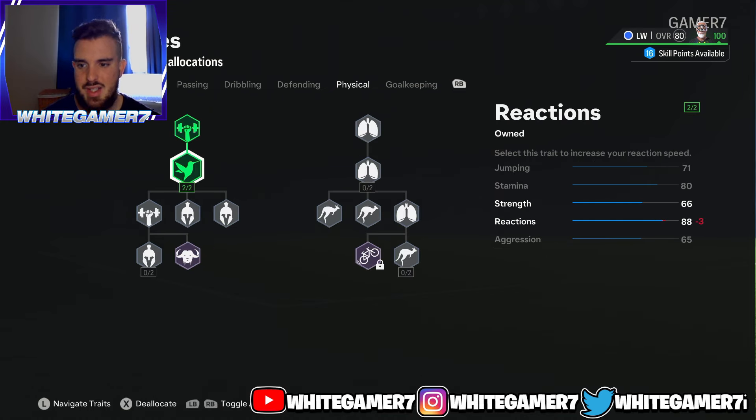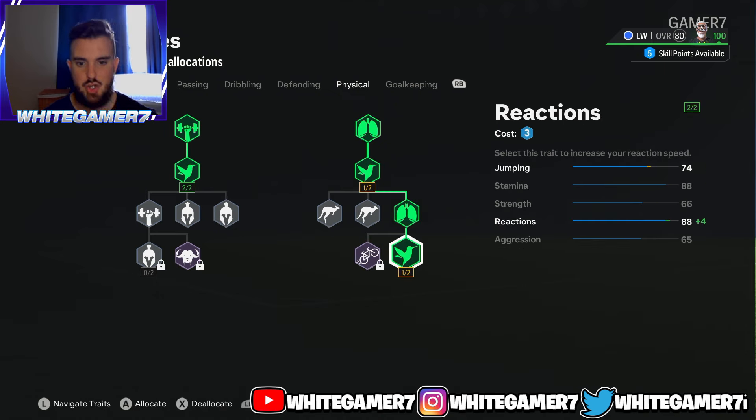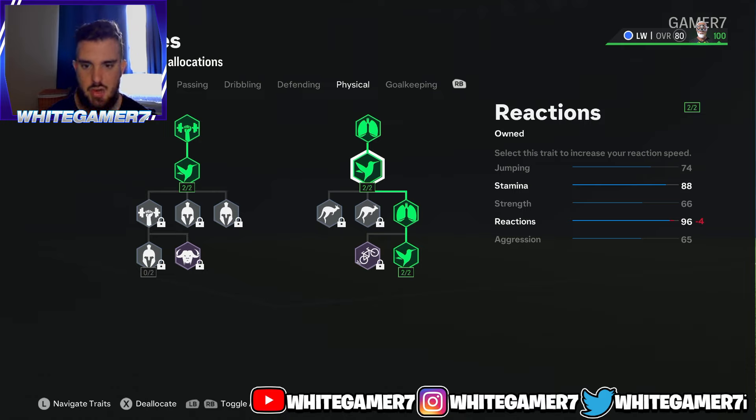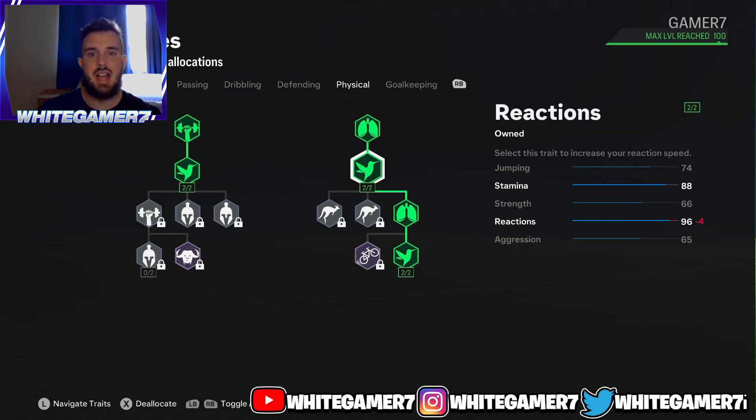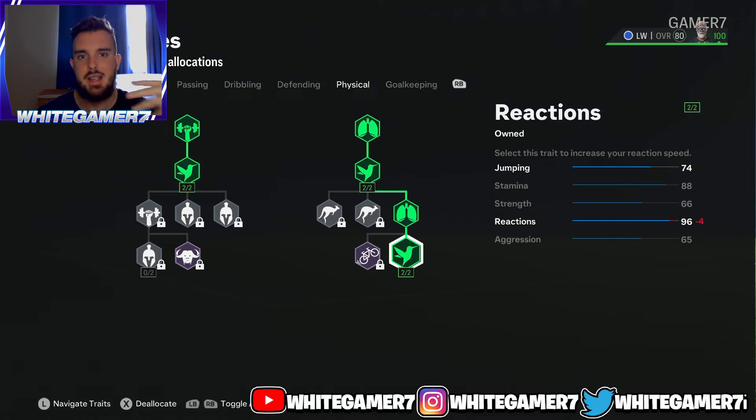Last but not least, the physical. You're going to get reactions — make sure it says two out of two on both the left and right side. You'll also get some jumping and reactions again, so make sure reactions is two out of two. This gives you 74 jumping, so you can win some headers out wide. You get 88 stamina, which is very good for a winger — and with the Relentless play style, your stamina will reduce more slowly. Then you have 96 reactions, which is very important as it allows your pro to react to the ball quicker on contact.